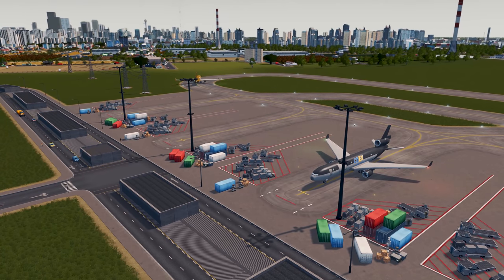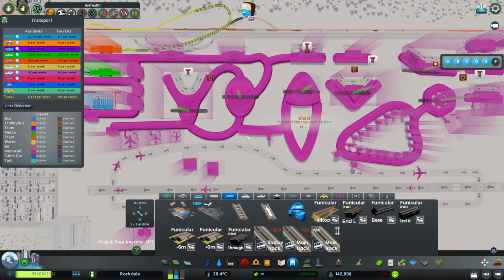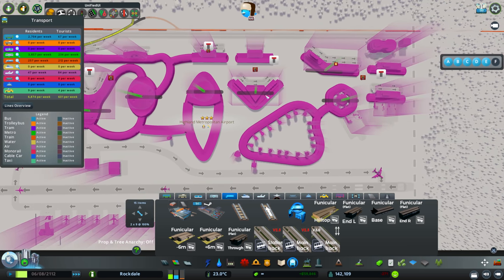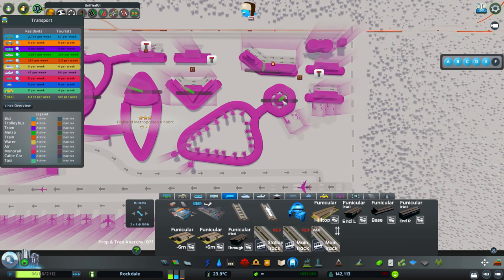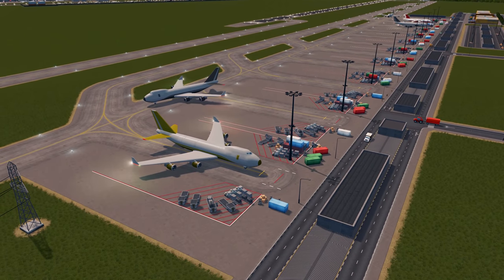Planes are now taking goods off to places far and wide making us lots of money. It's also worth mentioning that there is a built-in metro connection on quite a lot of these concourse hubs as well. So those are all the items in the Airport DLC.